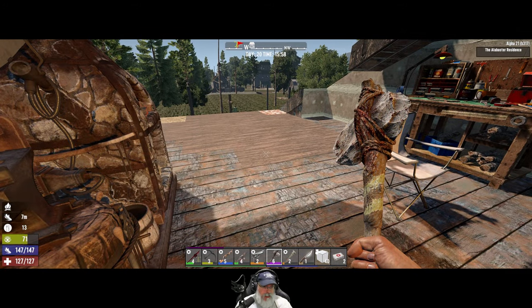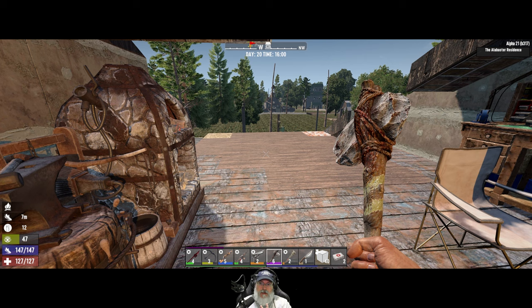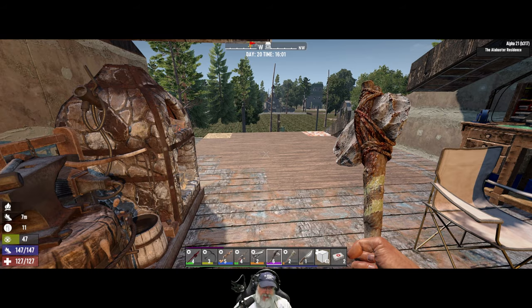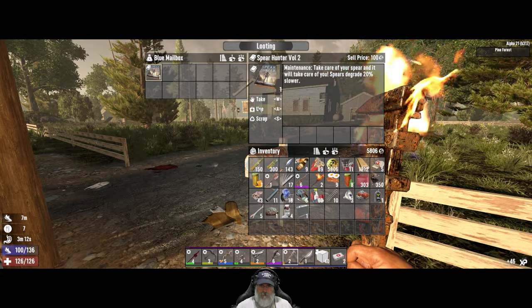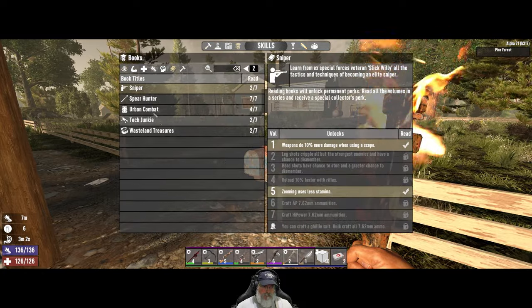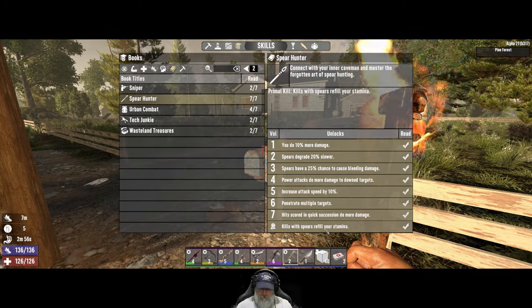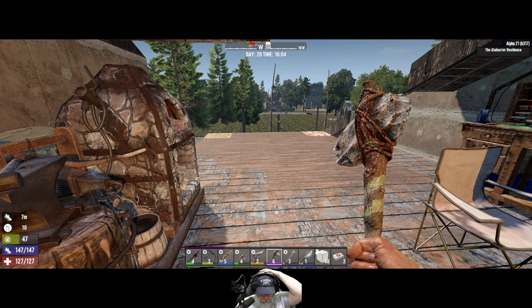I went out and salvaged because I needed mechanical parts in particular, and in the process we got the final spear magazine. When we kill a zombie with a spear it instantly fills our stamina bar all the way back up — really nice. We also got another level and I put that into Dead Eye.